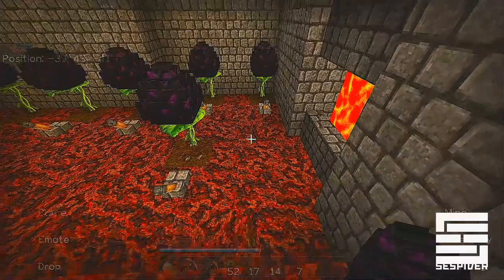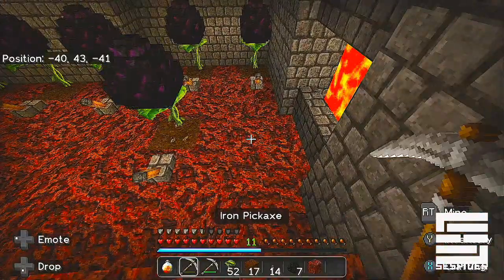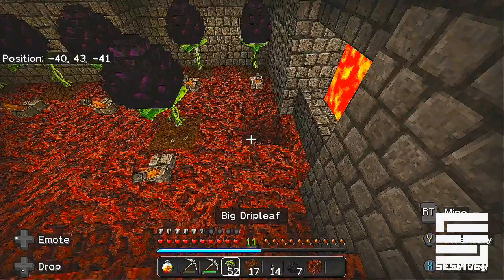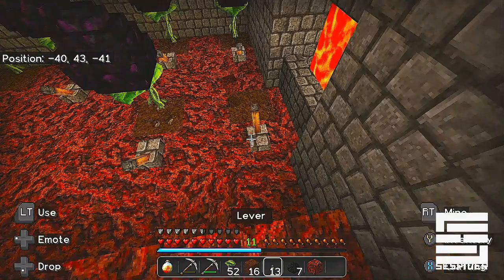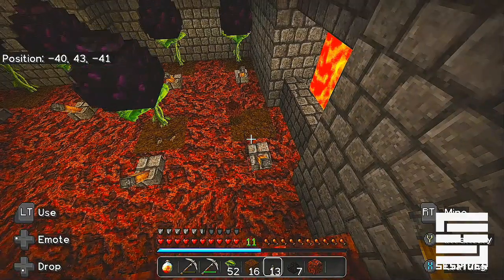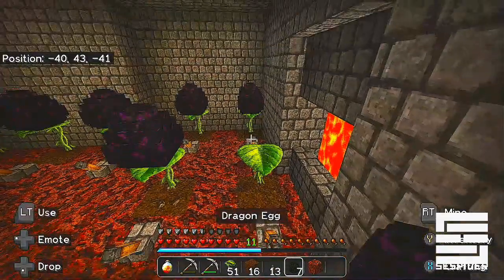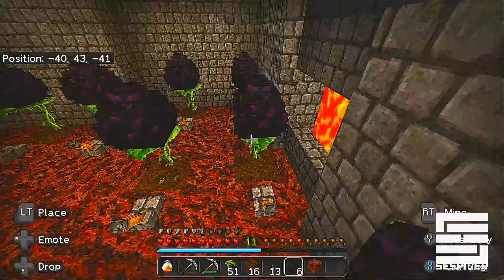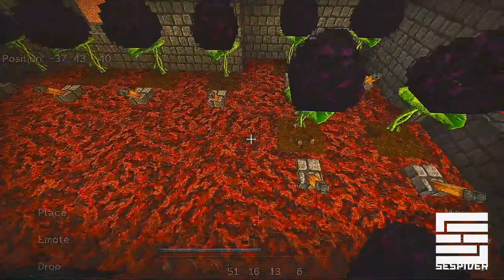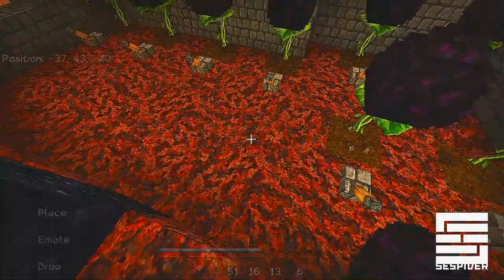So once again: dig a hole, place some dirt, place a lever, put that lever on, then place your drip leaf, and then just put the egg on top. It should be bouncing. If it doesn't bounce it might not work — I don't know why it will not bounce — but it should work.